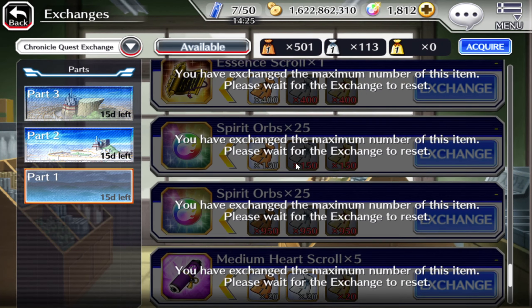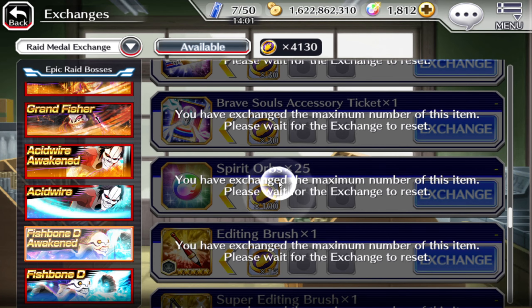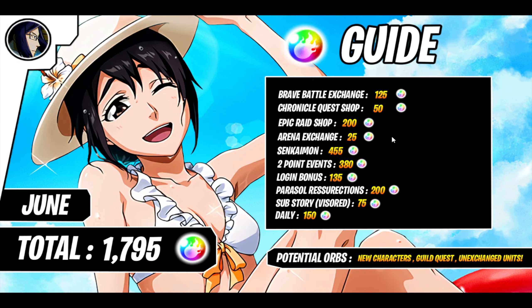Epic Raid Shop will get you 200 orbs. Arena Exchange - I only included 25 here because no one really plays arena, and it's super easy to get even if you play one match throughout the season. You can buy the 25 orbs, and if you play more you're gonna get way more than 25.